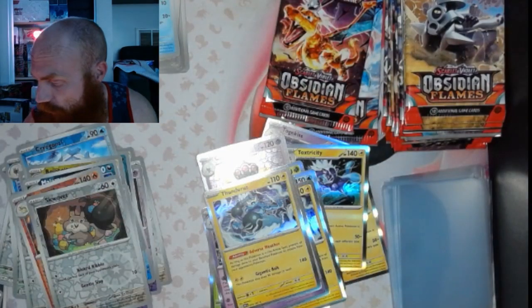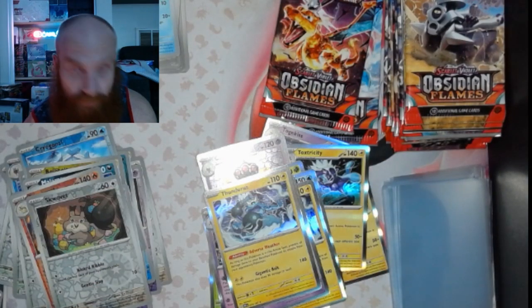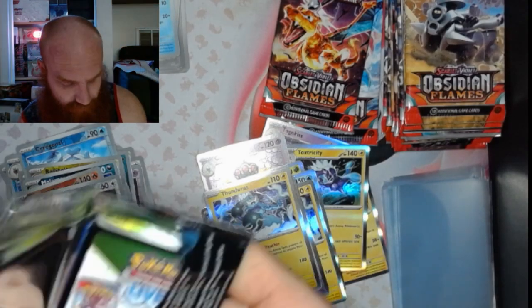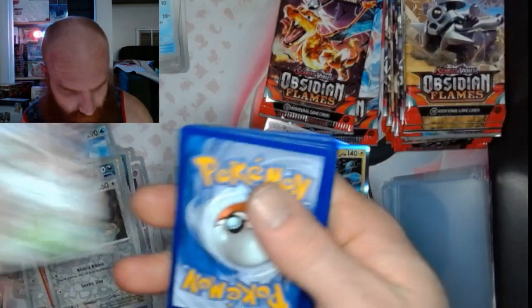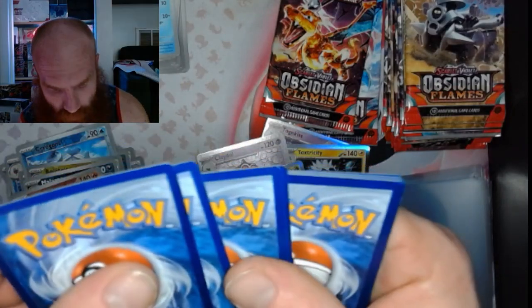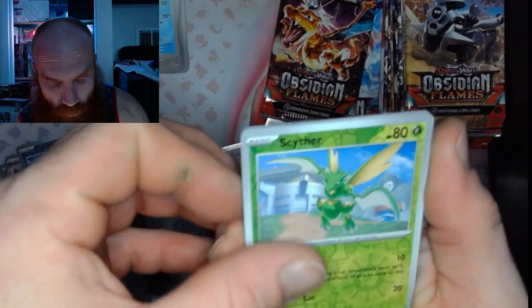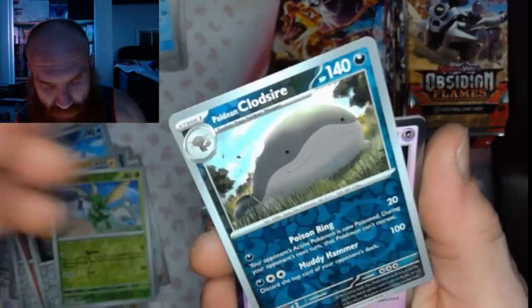Obsidian Flames I think making up for the Paradox Rift and base set Scarlet Violet. Pack 28: got a Scyther, a Gallade, and a Togekiss.